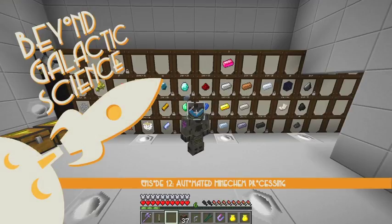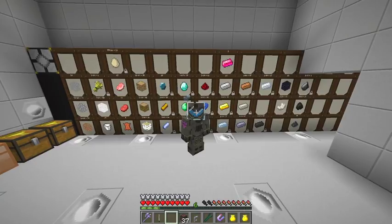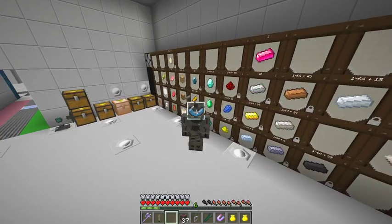Hello everybody and welcome once again to Beyond Galactic Science. At the end of the last episode we'd set up the sieving, and part of the Mine Chem galactic science. Today we're going to do the Mine Chem side of it. The sieving bits are working quite nicely - you can see behind me there are some items getting slowly increased, like iron, which is now 23 from zero as it was before.